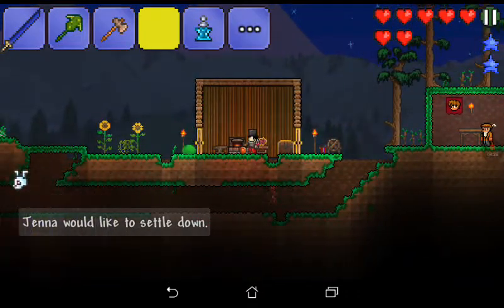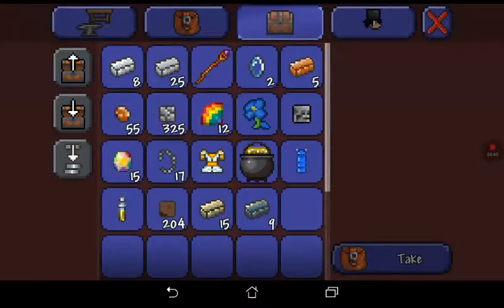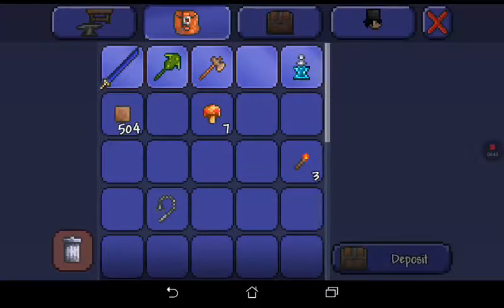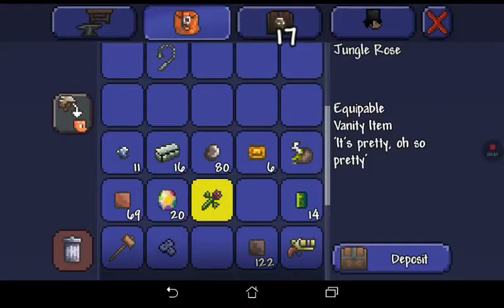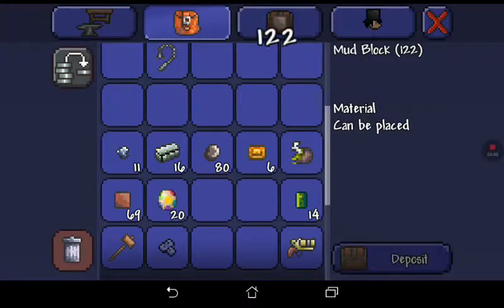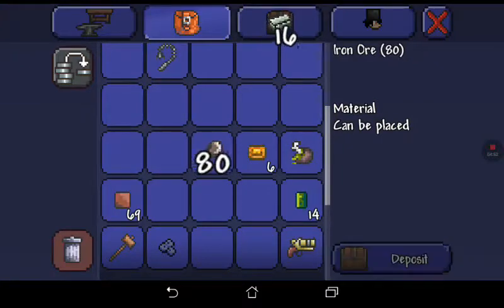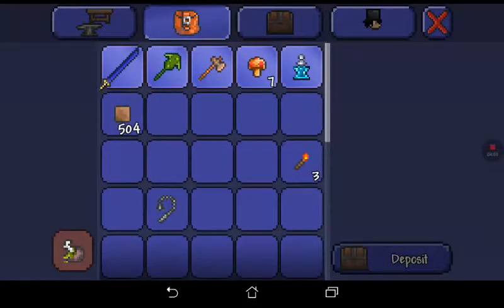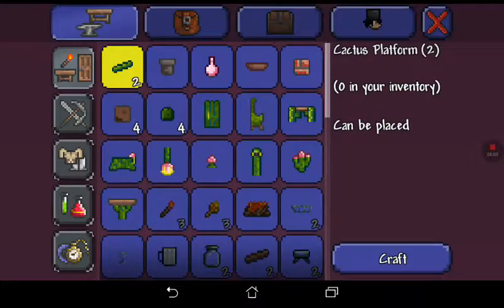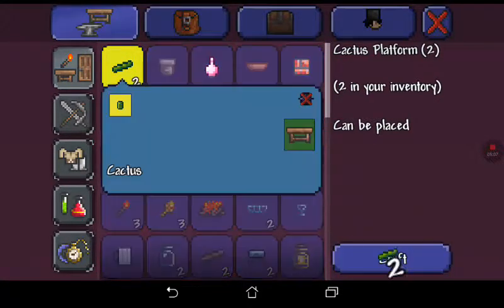Now we need to empty some stuff into this chest right here. Got our mushrooms. Now I'm going to go to the loom — actually I might be able to make some cactus platforms. Yay!